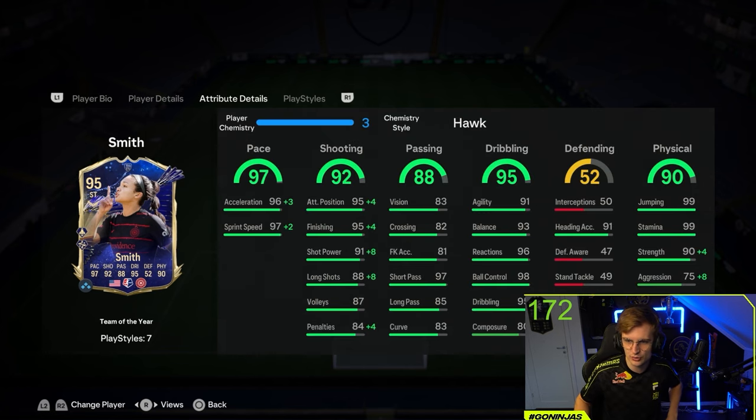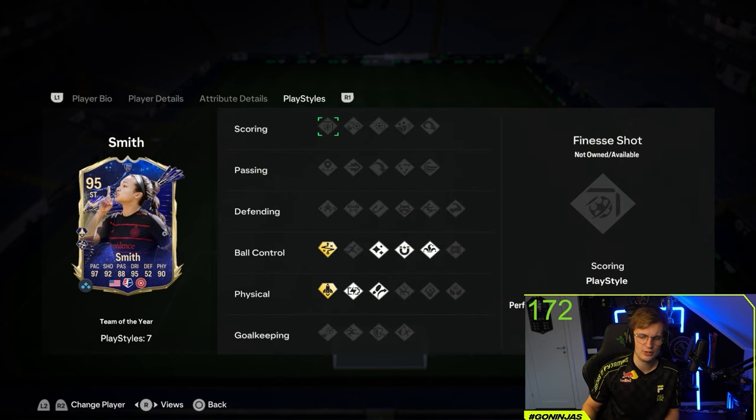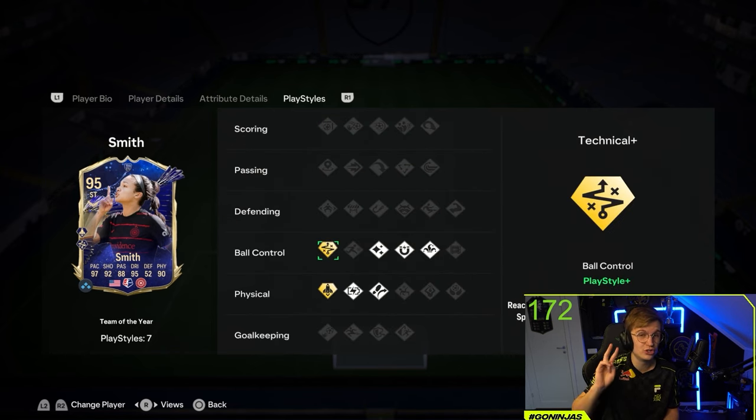If you go into her attribute details, she has 96 acceleration, 97 sprint speed, really really good shooting. I think it's a Hawk chemistry style on her. Passing is good, dribbling fantastic, and physicality is really really good for her as well. She has two gold play styles, which is very very important for a card.